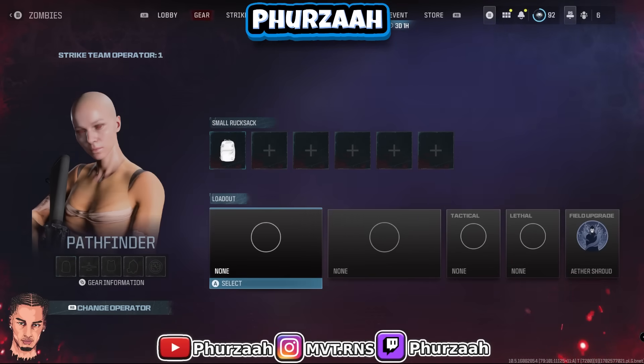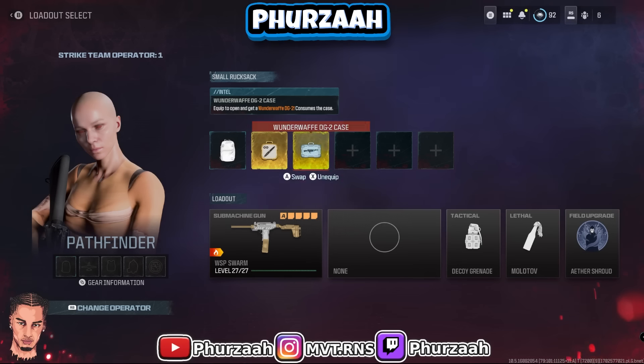As you guys can see when we come back in game we have nothing, but that's alright because we're going to go back and get everything in just a minute. At this point, if you didn't put a large backpack in your tombstone, switch to an operator that has a large backpack. Also, if you have an aether blade case, this is the time to put it in your backpack — you're going to be able to use it one time and have it forever just from this next game. Once that's set up, load into the next game and go back to where you died.